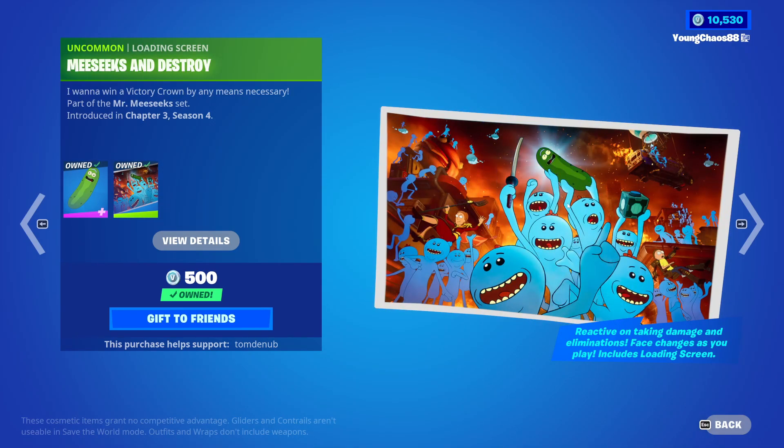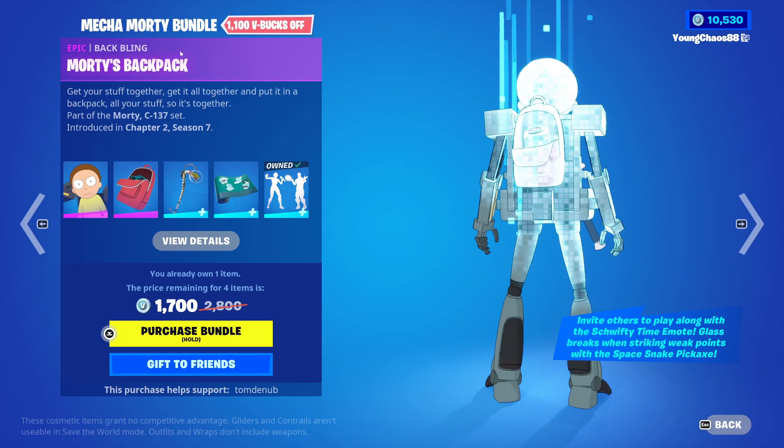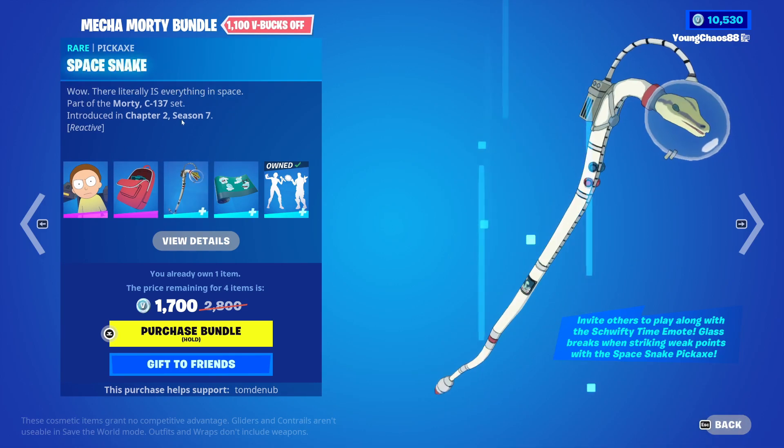We also have Meeseeks and Destroy — this is a wrap included with the backbling. We also have the Mecha Morty one, priced at a total of 500 V-Bucks for Mecha Morty with the Baffy Morty backpack.